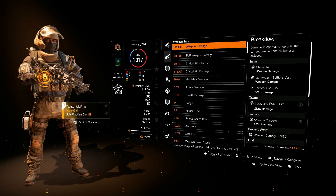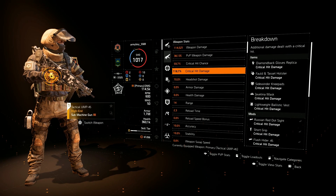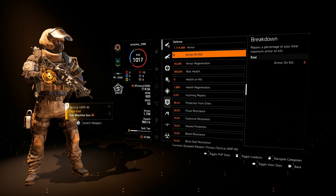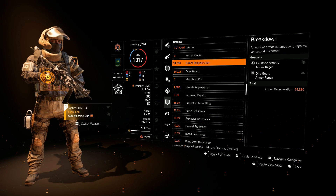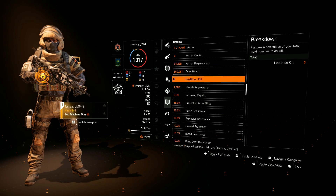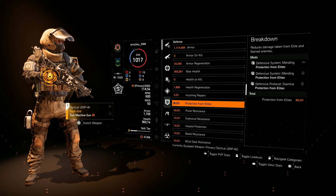For weapon stats, I'm sitting at 114,000 weapon damage, 59% crit chance, and 118% crit damage. For armor, we're sitting at 1.7 million armor. We're getting 10% armor on kill from the shotgun, armor regen from 1-piece Balsam Army, 3-piece Guild Guard, and from the Memento at maximum stacks. And also that 36% protection from elites from the mods on our gear pieces.